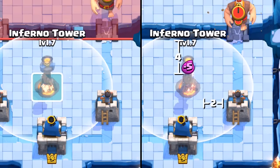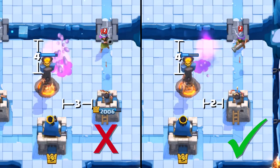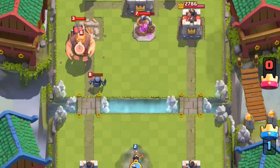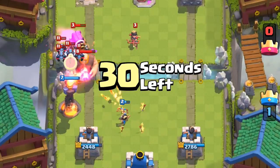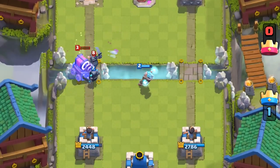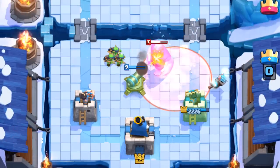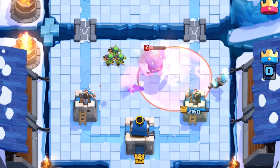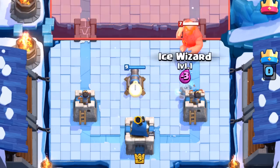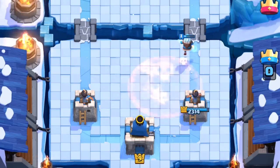Depending on the situation, if you want the building to tank the support units, you may want to do a 4-2 plant — 4 tiles from the river and 2 tiles from the arena tower. These are the optimal building placements for optimal conditions; you may need to adapt based on the playing field. When possible, treat all defenses as if there's a poison on the map: fragile units planted on the outside radius, with mini tanks that can survive inside the radius. You don't want to put your eggs all in one basket — this denies your opponent from sending in a value fireball or poison.